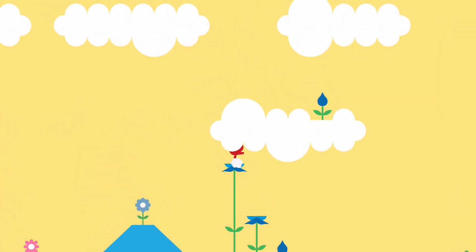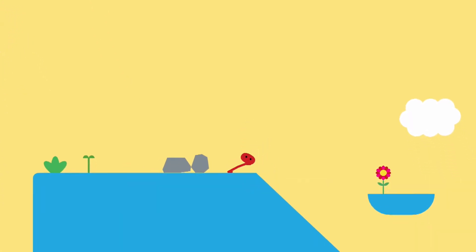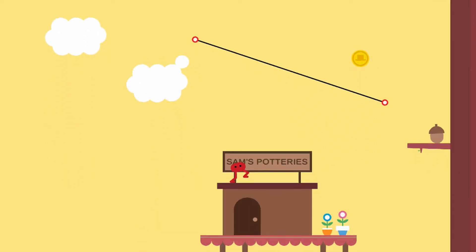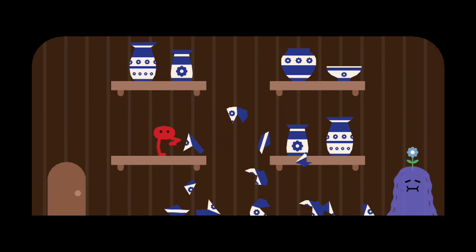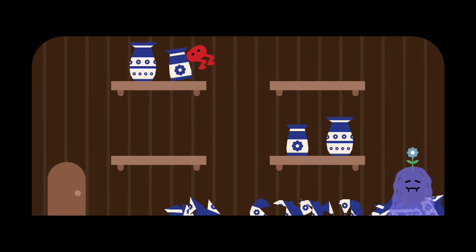However, for this achievement you do have to go into Sam's Potteries and break all of his pots, so we're going to go ahead and do exactly that. Head on over and keep going to the right until you get to Sam's Potteries. After your conversation with Sam, jump up on his shelves and start destroying all of his pots, and once you've destroyed all of them you will get the Clumsy Boy achievement.